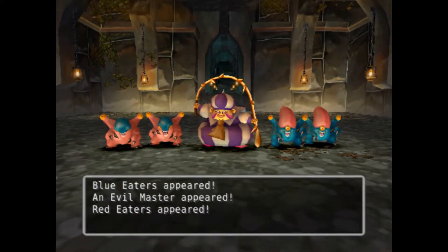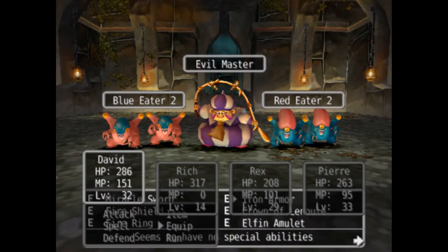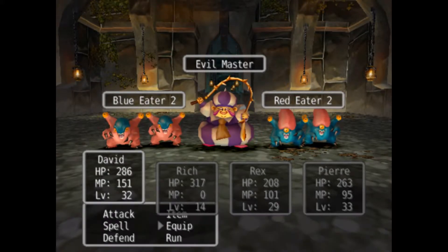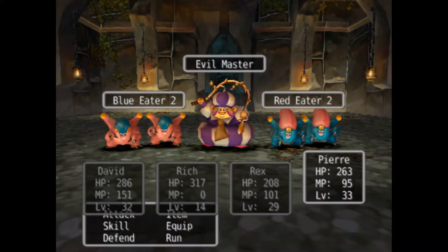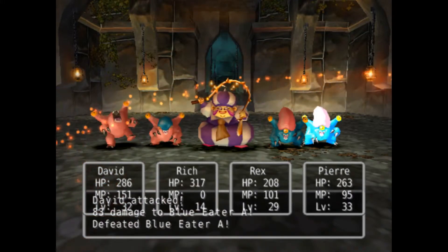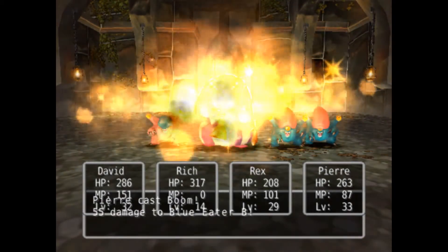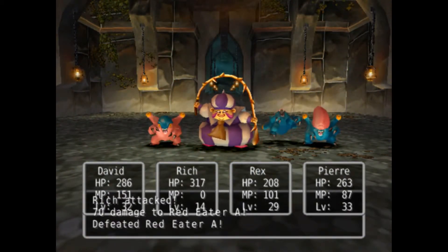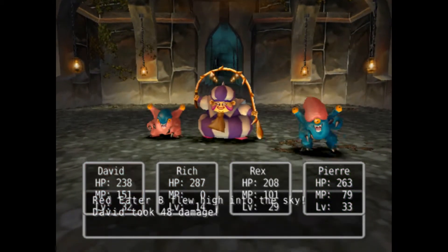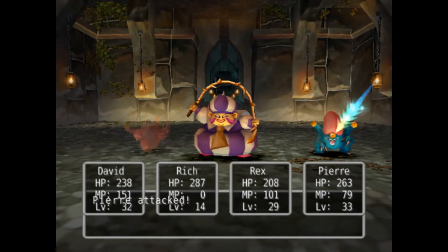We have some evil eaters and evil masters and some red eaters — lots of stuff. I really should equip my flaming boomerang, whatever they want to call it in this translation. There we go, perfect. And then I'm probably going to have Peer cast Boom. That'll be really good to get rid of all these monsters. They're not too hard, not too bad. Rich again is still my main healer, using his blessed staff, so that's coming in really nice and handy.